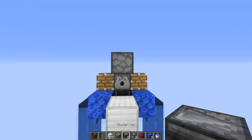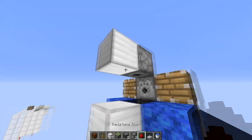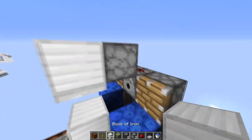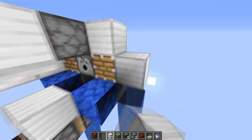Once you've done that, you can place a block here and then a trapdoor underneath. That's not a trapdoor, that's a piece of redstone dust right here. You can put a block here and here, cover this and same with this side.